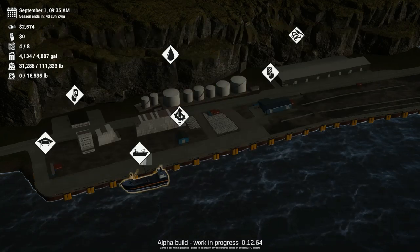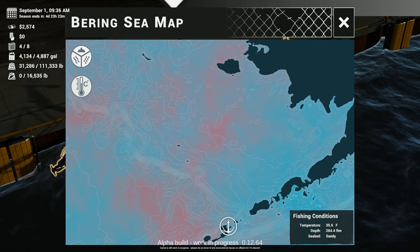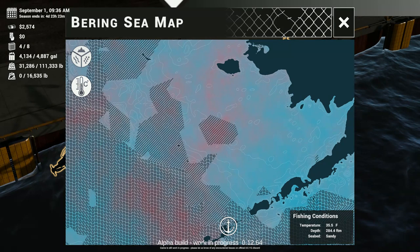Alright guys, let's go ahead and get our crab vessel going. These are the filters — what are the temperatures here? So these red areas are the best temperature-wise. It looks like these areas right here are going to be the best. So we've got to go from here to over here, and I'd say just kind of skirt around and put most of them right here to start off with. Let's go ahead and set sail for right here.